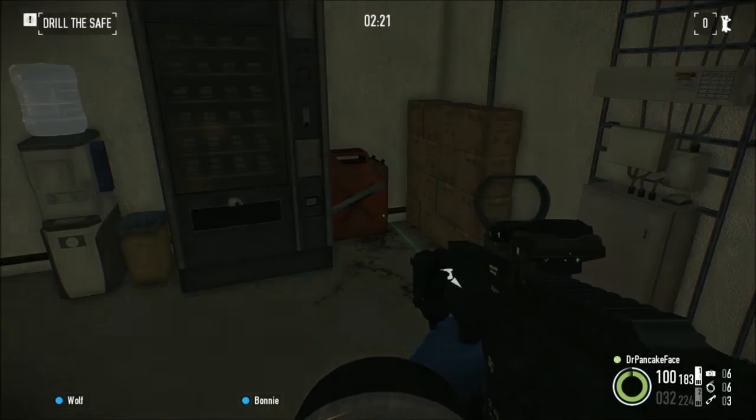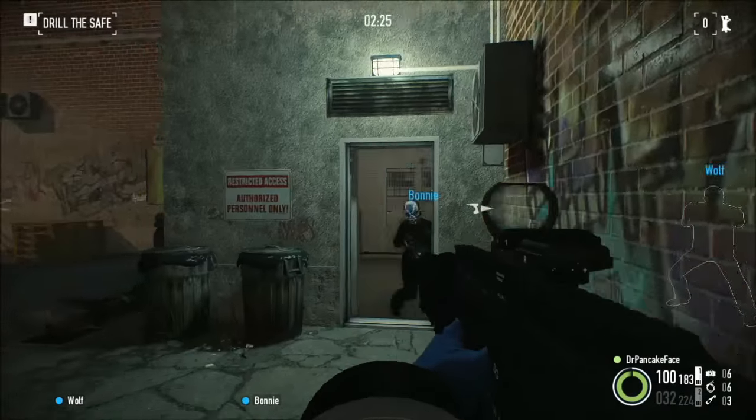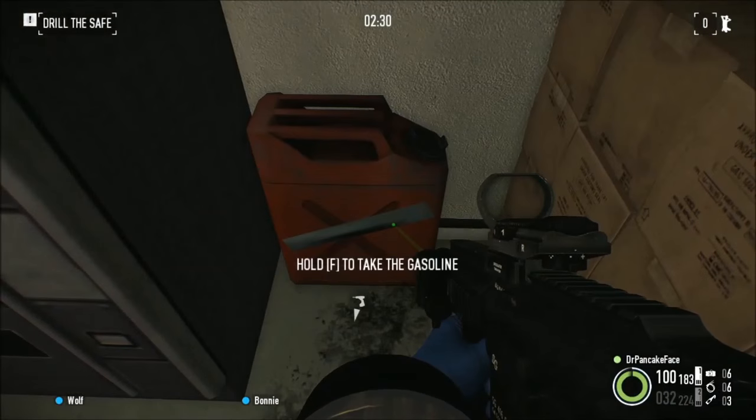Alright, so to start us off we have our first gas can. As soon as you come down the stairs, blow open the door right here next to the vending machine and you will find gas can number 1.